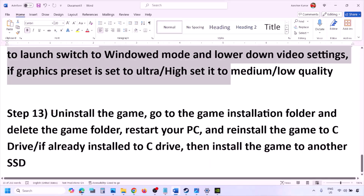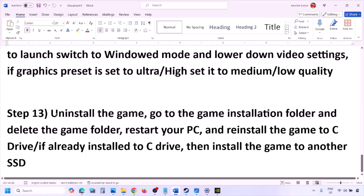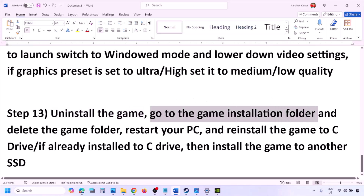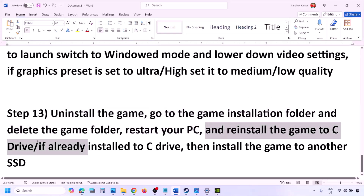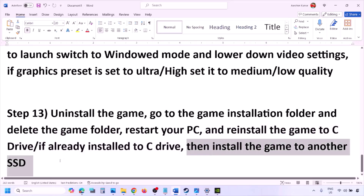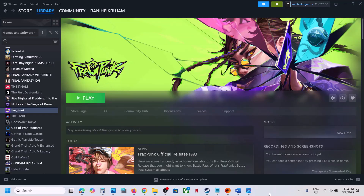The last step is to uninstall and reinstall the game. Right-click the game in Steam and click Uninstall. After uninstalling, go to the game installation folder and delete the game folder, restart your computer, then install the game to the C drive. If the game is already on the C drive, try installing it to another SSD and check. One of the steps shown in this video should help you run the game successfully. Thank you for your time — please like this video and subscribe to my channel.